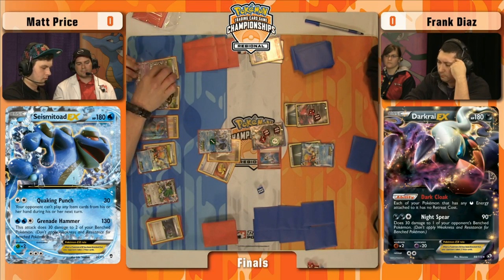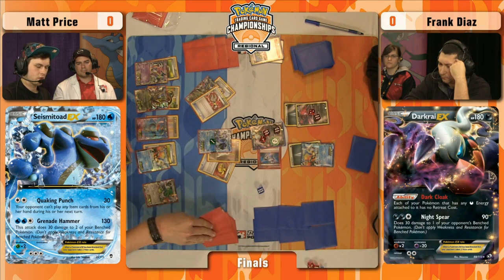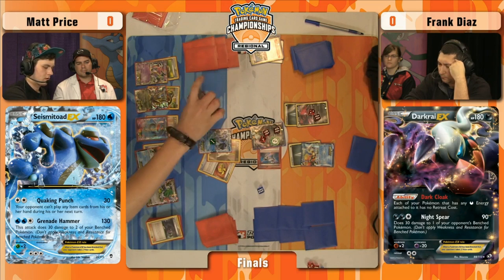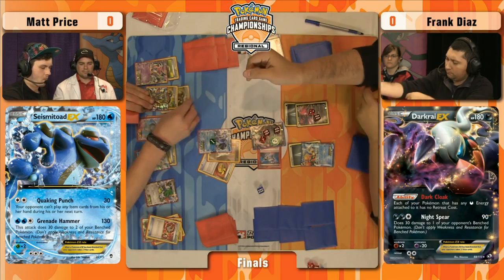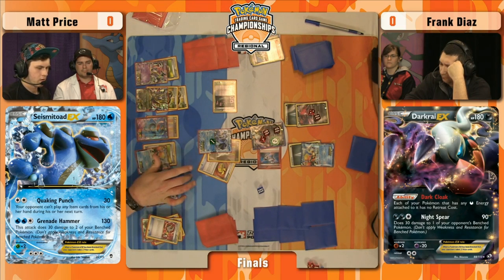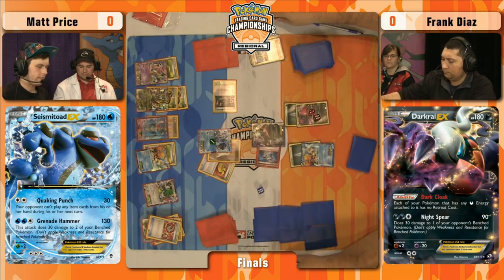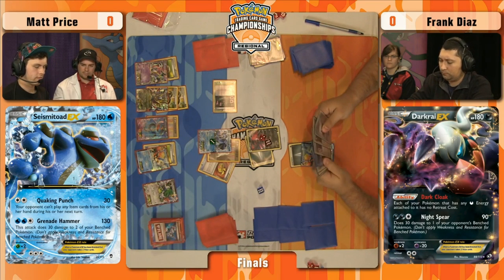Frank has been unable to find really anything — he just keeps drawing item cards. He has a Lysander but can't even really use that to stall for time, because Matt has his own Keldeo EX with a Float Stone and can always Rush In and retreat. It looks like he can drop Double Dragon Energy onto Giratina and get it ready for a Chaos Wheel to close the game. For now it's looking very strong for Matt. He gets a knockout while still continuing the Quaking Punch lock. The first Darkrai EX for Frank goes down — he draws the Double Colorless Energy, one turn too late.